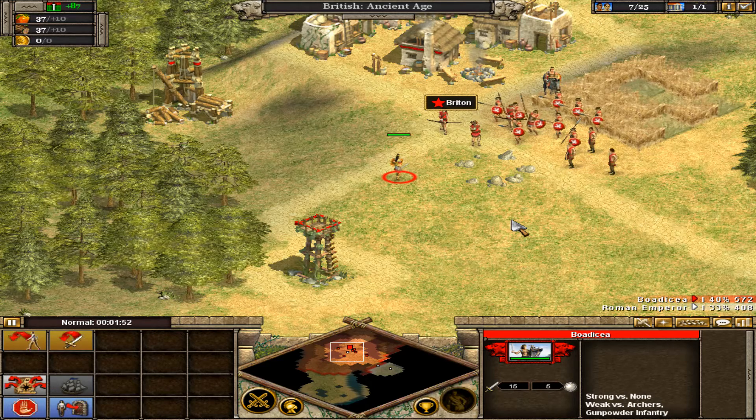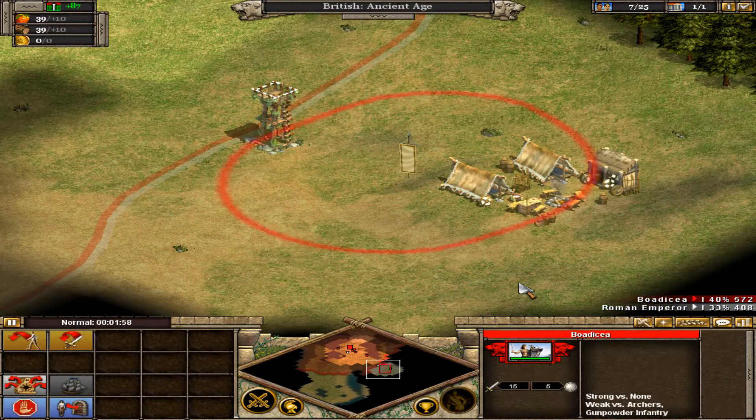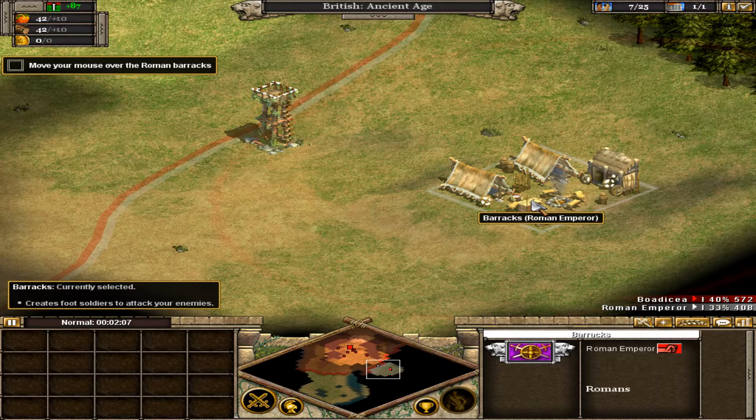Now we must find our hated foe. Scroll to the bottom right to find the Roman camp. Excellent — you've found the Roman camp. Now let's take a closer look at their defenses. Move the mouse over anything in the game to view help text. Move your mouse over the Roman barracks. Notice the help text in the lower left — it says this building is used to produce troops.